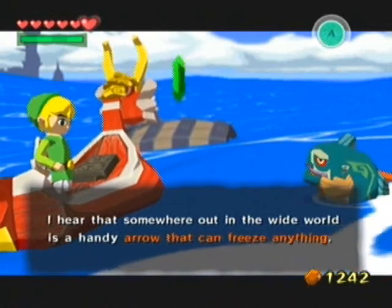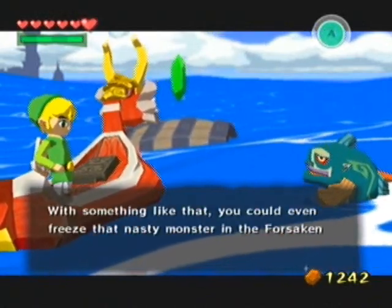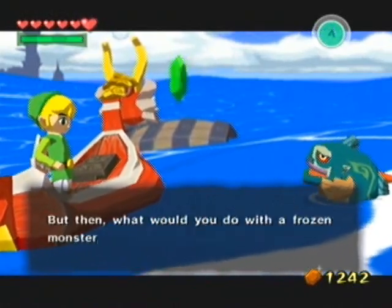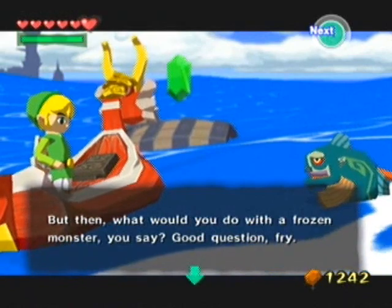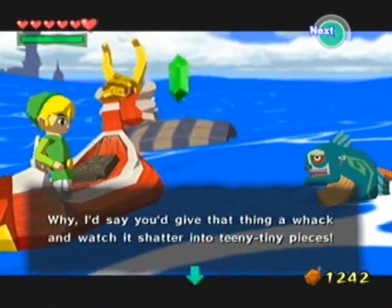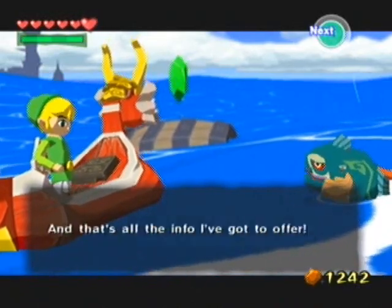I hear that somewhere in the wild world is a handy arrow that can freeze anything. With something like that, you could even freeze that nasty monster in the Forsaken Fortress for a while anyway. But then, what would you do with a frozen monster? Good question, Fry — well, I'd stick it on a stick and eat it. I'd say you give that thing a whack and watch it shatter into teeny tiny pieces. I guess that's also a plausibility.